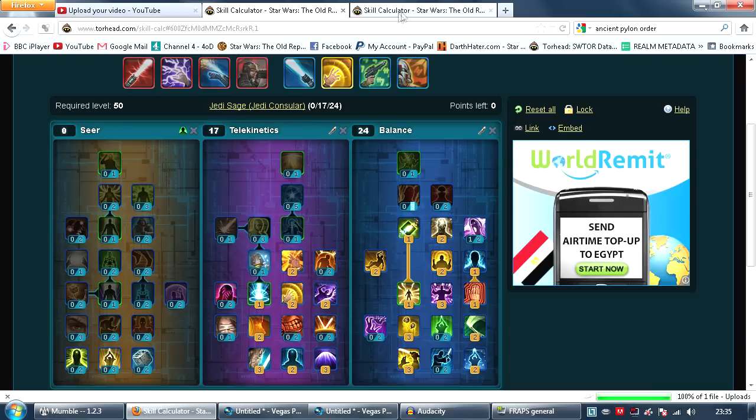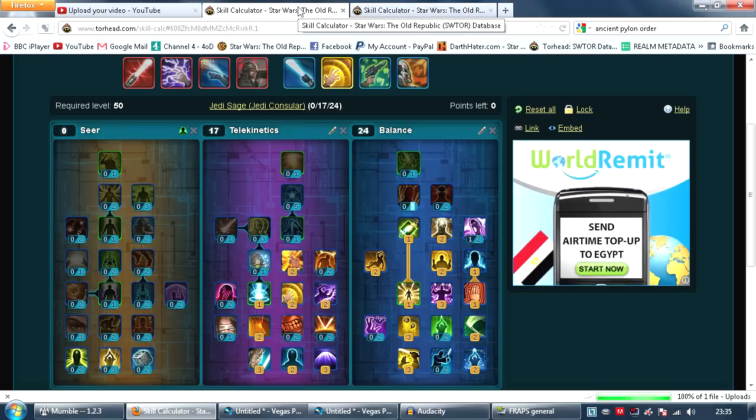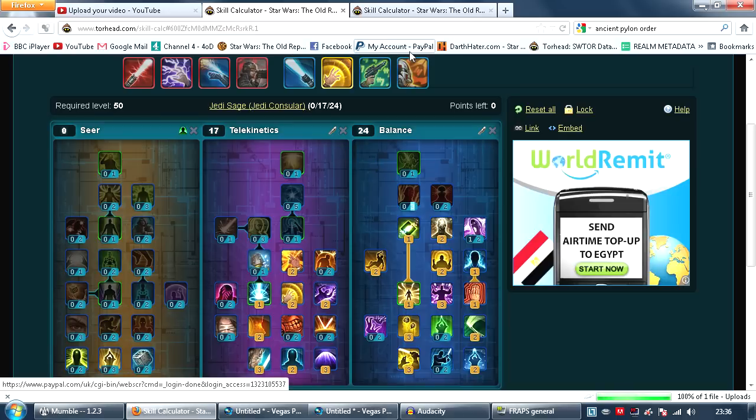So these are the two specs — choose whichever you please. I have cleared the whole of Eternity Vault on hard mode, we now have hard mode Soa on farm basically, and we're currently clearing Karagga's Palace. We haven't cleared it yet only because it was really late and we decided to quit while we were ahead. We did one of the bosses in hard mode straight away, one shot, first time, easy. Anyway guys, I hope you enjoyed this guide for building your PvE Sage. If you've got any questions or comments, leave them in the comment section below — I'll talk to you all next time.